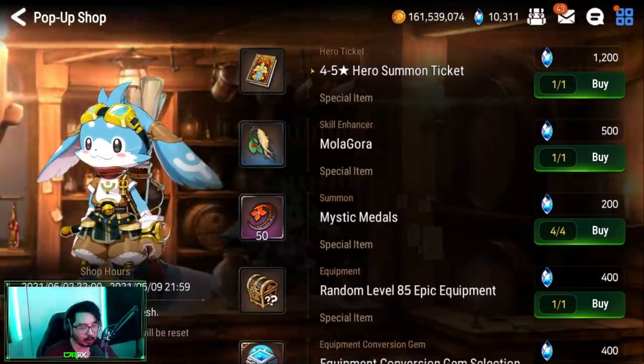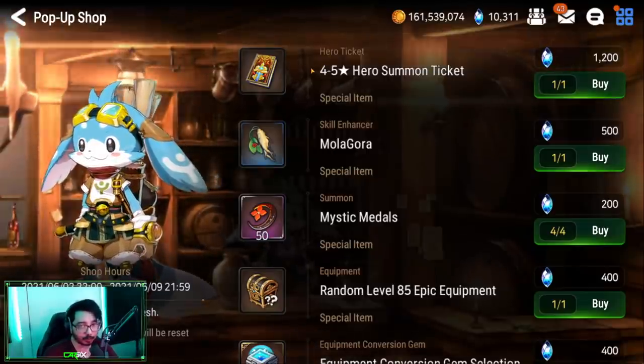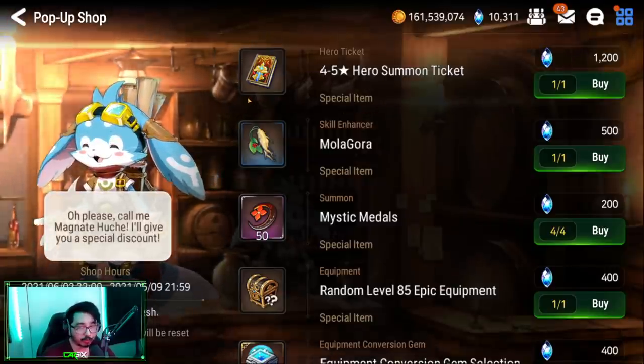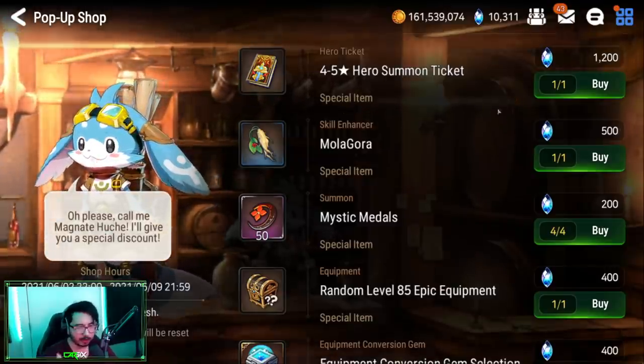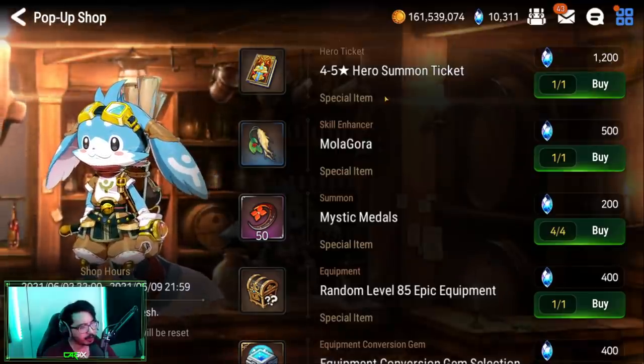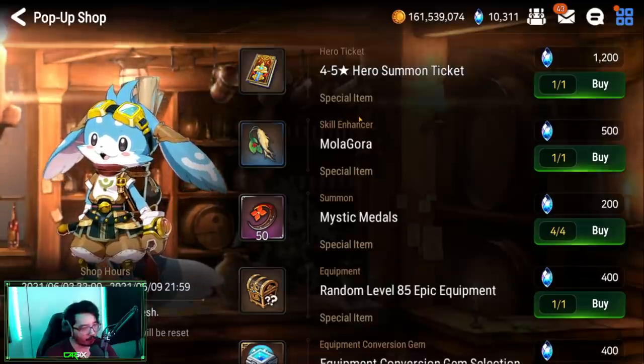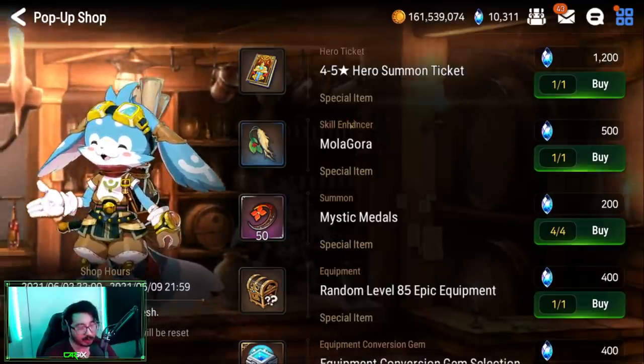1200 sky stones is over 50 bookmarks and about a third more toward the next 50 bookmark purchase. It's just better to buy bookmarks or refresh the shop, which we'll talk about. In my opinion avoid this at all costs — unless you enjoy testing your luck in a gacha game, go for it — but most of the time you will get burned. The odds are not in your favor.